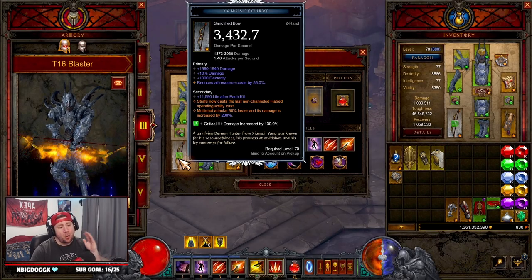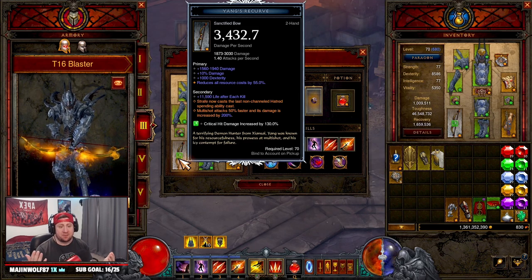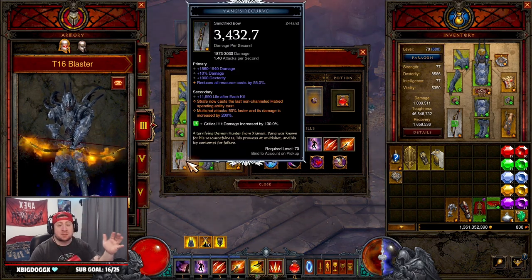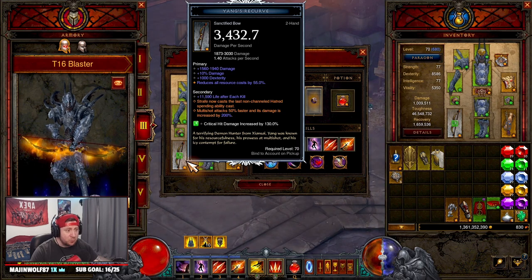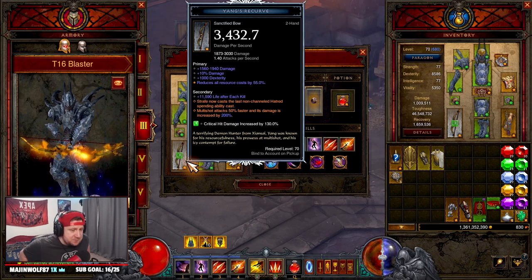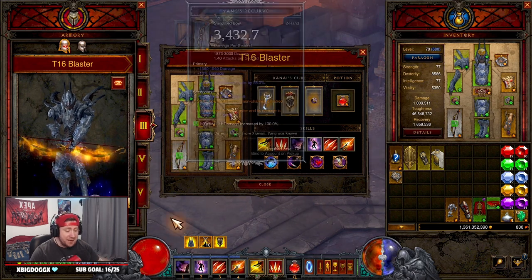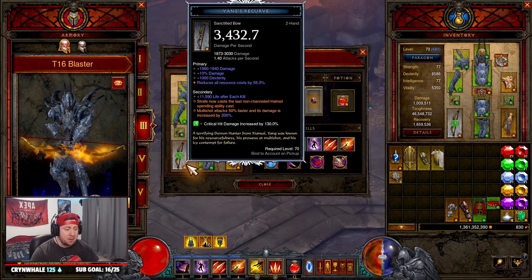What's up guys, today we're going over the best T16 farming build in Diablo 3 for Season 27 — the UE Demon Hunter, aka the T16 blaster. Season 27 just started and we're using the UE Unhallowed Essence set, along with the Angelic Crucible strafe power, which lets you shoot your last hatred spender — multi-shot — while we literally fly around the map and destroy everything.